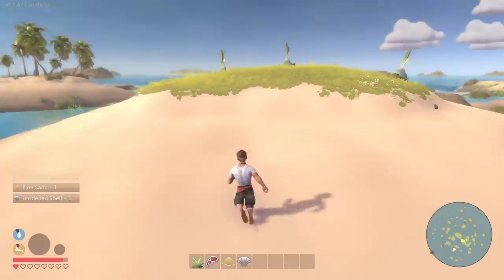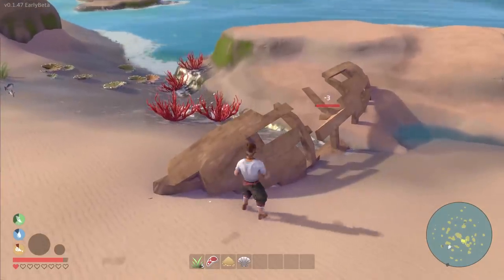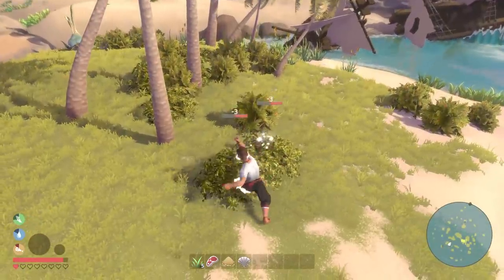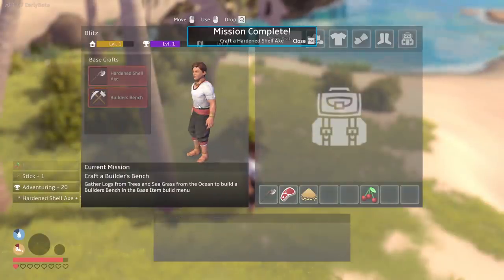Fine sand and hardened shell. Next thing I need is the sticks. I wonder if I can get some sticks from this destroyed boat — might be able to — but it's going to take a while to punch that, so I'll just break down some bushes instead. Give me some sticks. Yes! Now I can craft an axe. Mission completed.